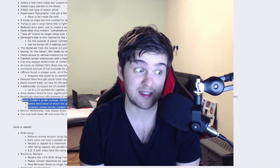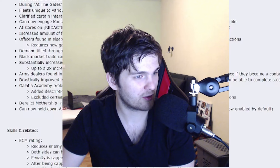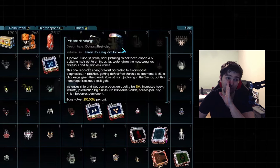The probe also cannot be placed into a nebula anymore, because that was a pain. Derelict Mothership now always drops one of the pristine nanoforge, synchrotron, or catalytic core — FYI, the most important item in the game.